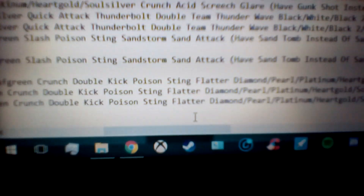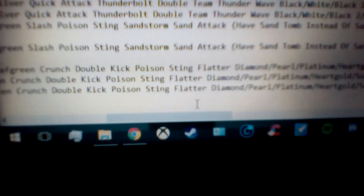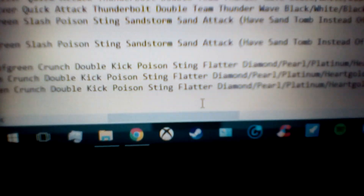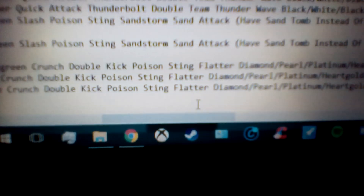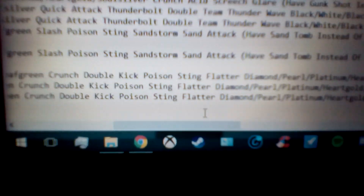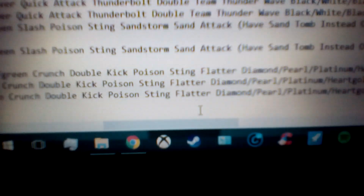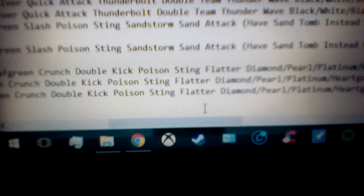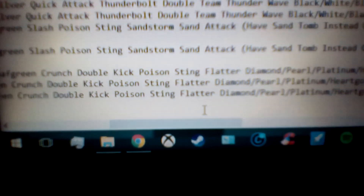The other move is Flatter. Flatter is 100% accuracy, a status Dark type move. This could be really helpful as long as you know your opponent isn't going to use special attacks, or if you want to take the risk. When you use it, it confuses whoever you use it on, but it also raises their Special Attack sharply — by two stages. So it can be really bad or really good for you depending on the situation. It's just a risky move if you want to use it.